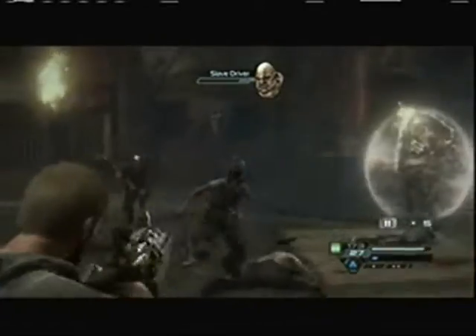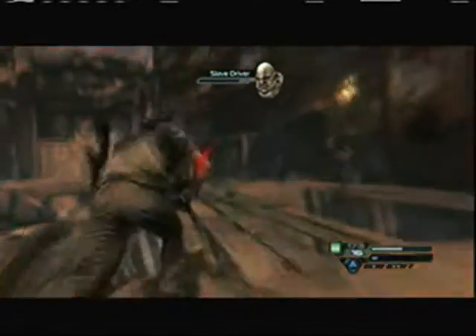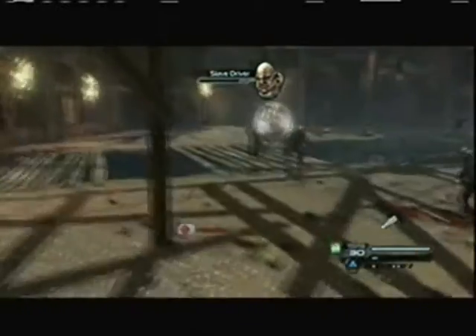Make sure you grab ammo and stuff too. If your thing gets low — like, see at the bottom right hand corner how I have one bar left — don't worry about that. Just make sure you can use your thing to defeat.